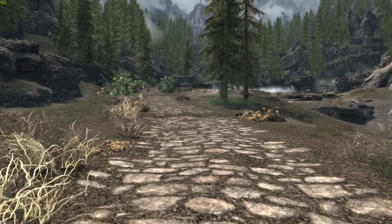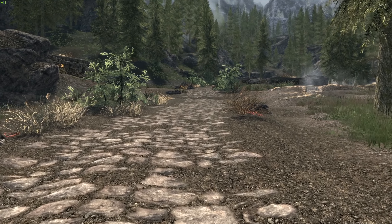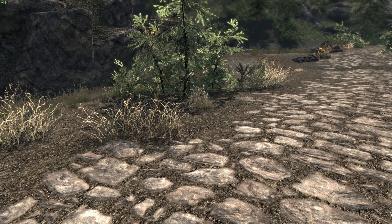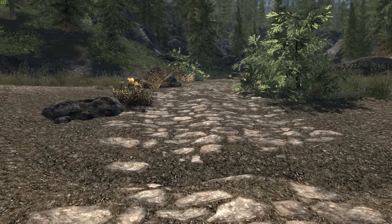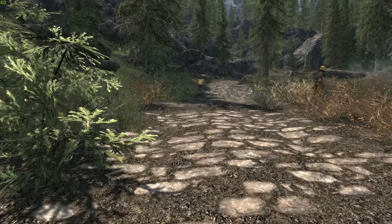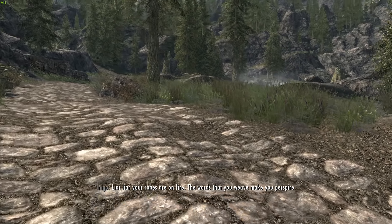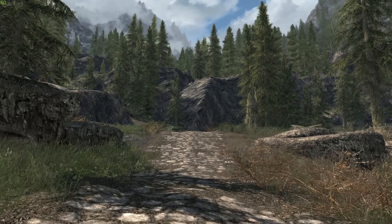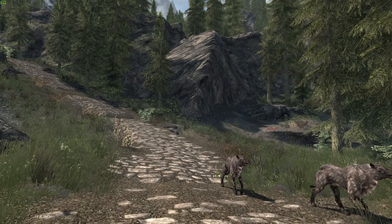I'm not ruling out trying ENBs at a later date. I would like to find something that makes the shadows around grass better — better ambient occlusion — but I think I can tweak my ENB settings to push the shadows a little more, since the grass shadows pop in very close. So in the end, visually Chapter 4 is not going to look too different to Chapter 3, although I've kept my options somewhat open.